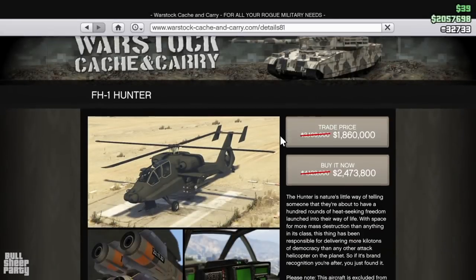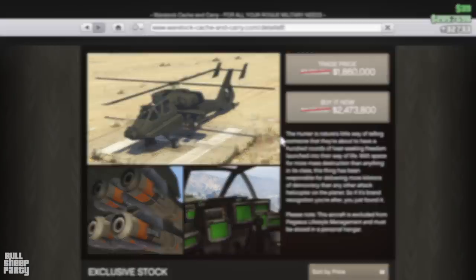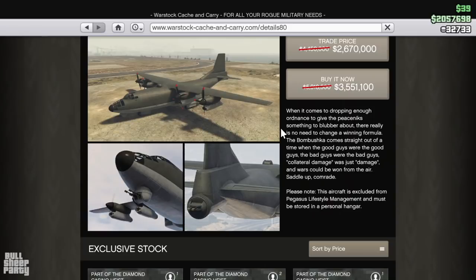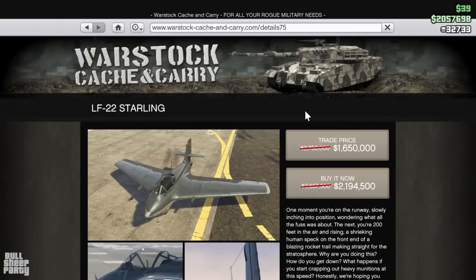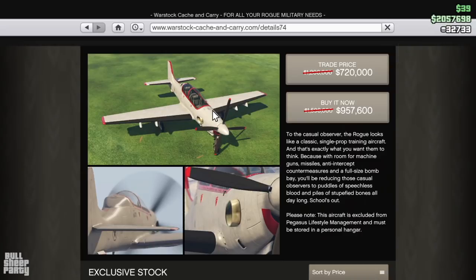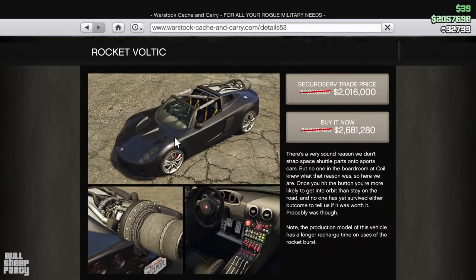Keeping with the same website, we have the FH-1000 and it's going to cost you 2.5 million dollars. Next up is the RM-10 Bombushka and it's going to cost you 3.5 million dollars. The LF-22 Soarling is discounted down to 2.2 million dollars, and the Rogue is down to under a million. And in case rocket cars are up your alley, you can get the Rocket Voltic right now for 2.7 million dollars — but in my opinion, get the Scramjet.